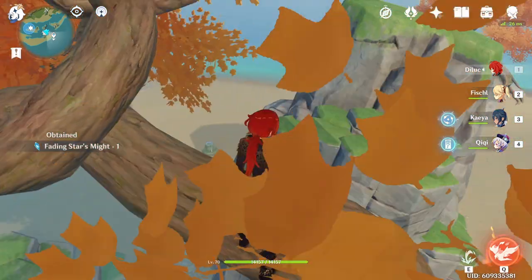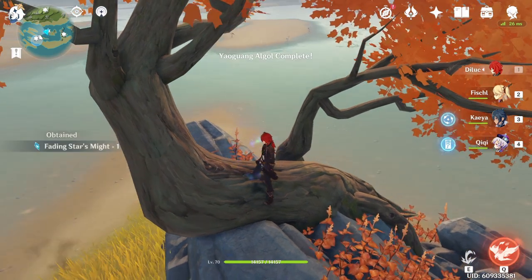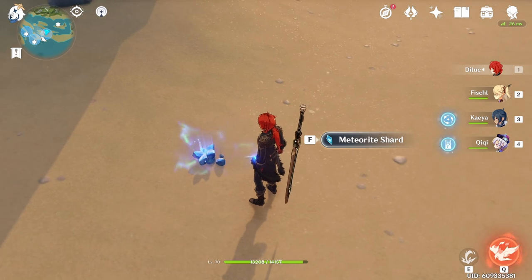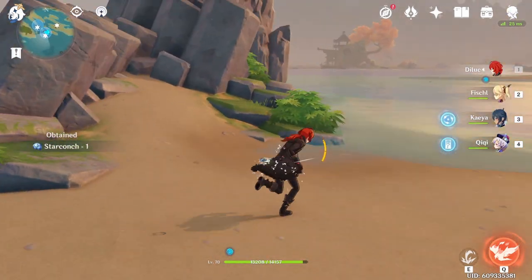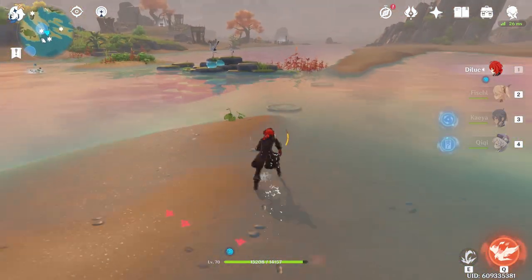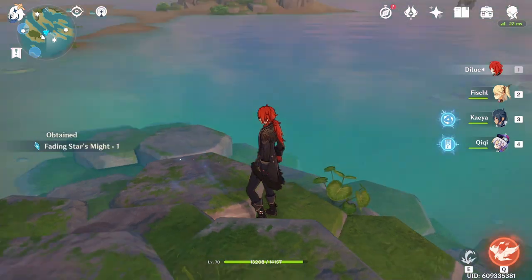It's a kind of annoying little platform — you tend to slip off, but snag that one. Then we're going to head right over to this next tree and grab this one real quick. From here, we're going to head south a little bit and the next one is being excavated by a bunch of hillichurls — smack them around a little bit, get them out of the way and grab the next one. Then continue on — this one is on the backside of this little rock pillar. Watch your step; it's a thin little ledge, but it's right there on the backside. Now from here, we're going to cross the sandbar and beat down these water slimes to grab the next meteorite shard.